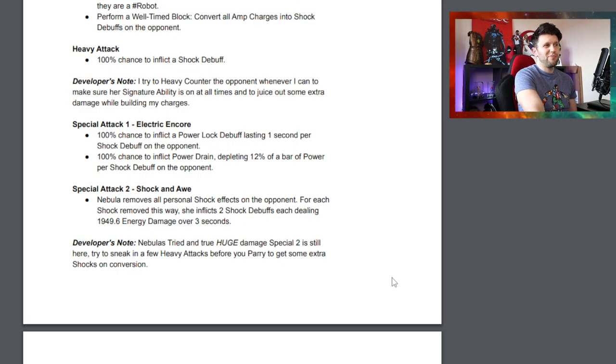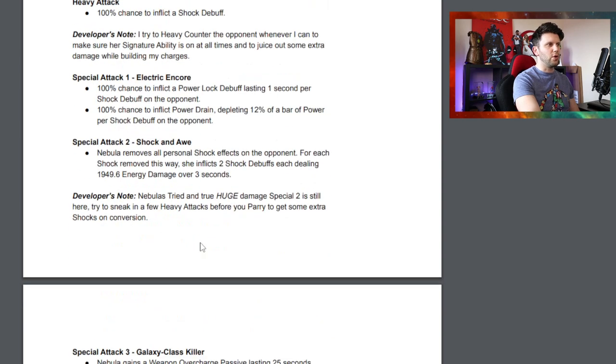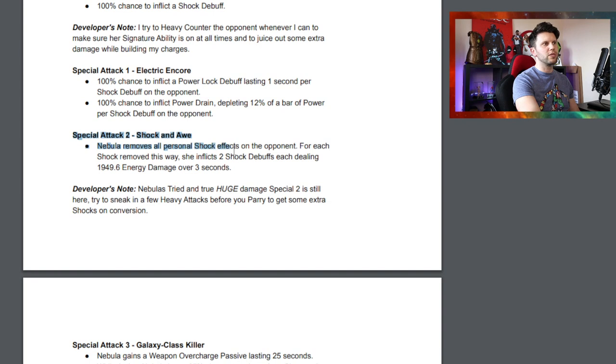The other special attacks remain exactly the same. You can choose the option of heavy attacking but there's a bit of a risk to it. If you want to avoid your Amp Charges being consumed just yet, doing a well-timed block — which will probably lead into a parry — lets you throw your SP2. That's what a lot of people do: you convert your Amp Charges and convert them all to shock debuffs, then throw the SP2, which removes all personal shock effects on the opponent. For each shock removed, she inflicts two shock debuffs each dealing 1,949.6 damage.